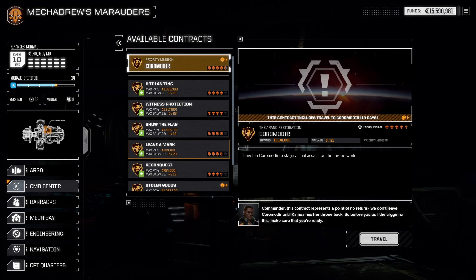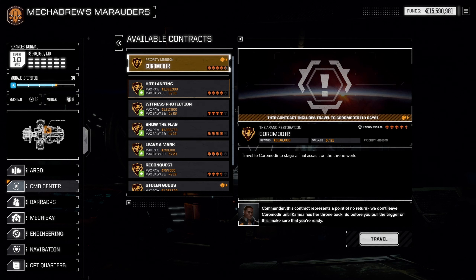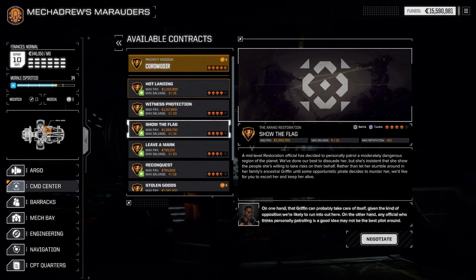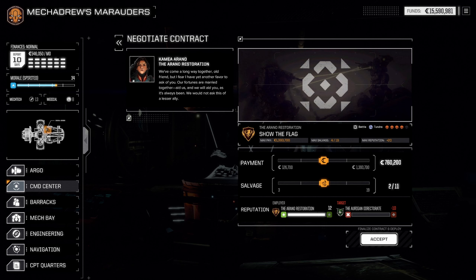For the next mission or two we're just going to work on upgrades, looking for mechs, looking for parts. I think we're still good with what we've got - let's do another contract. I don't think we really need to move from Itrim. We are ready to take the next priority mission, but it warned me this is the point of no return. I think we're at the end of the game - we have one to two missions left. We've got a bunch of battles available. Let's look at 'Show the Flag' - it's in a tundra which keeps us nice and cold, worth a lot of money too, plus 20 reputation. Let's do that one - we get two picks again.